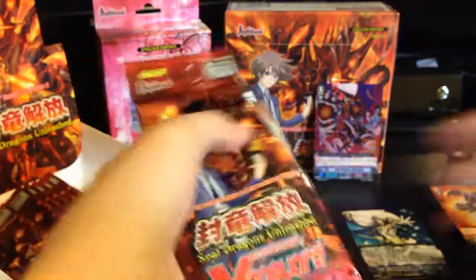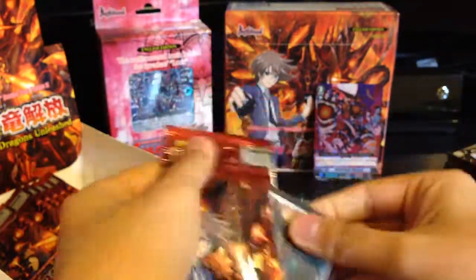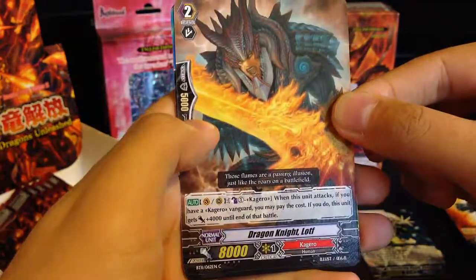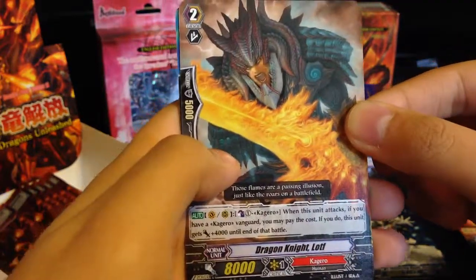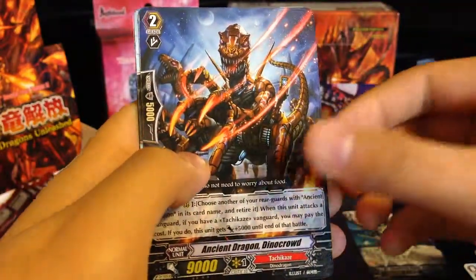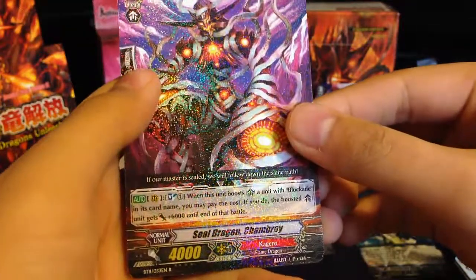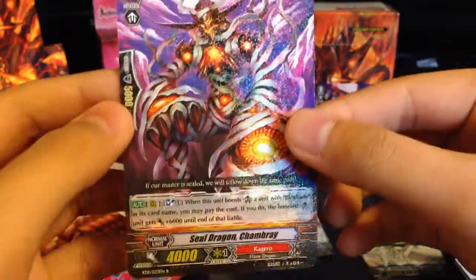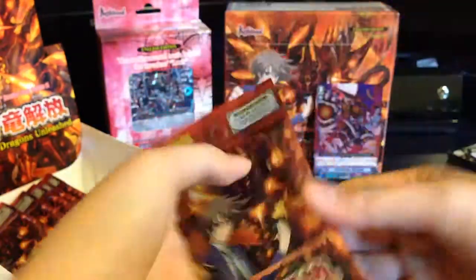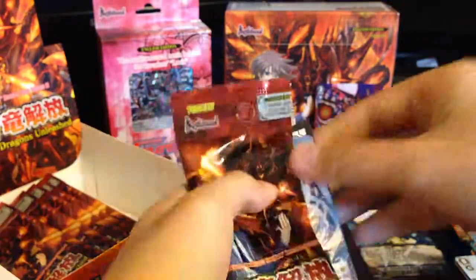So we have a few more packs left — let's see if we can end this video with a Double Rare. Dragon Knight Loth, Dragon Knight Loth, Battle Siren, Dino Crowd, Samza, my first Sealed Dragon Chambre. With this one, about five more packs left.